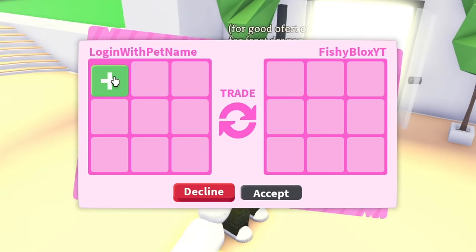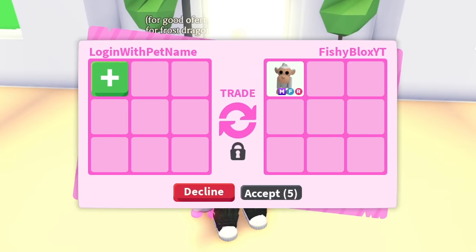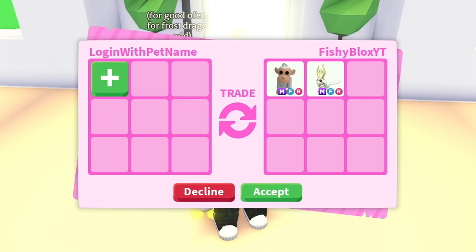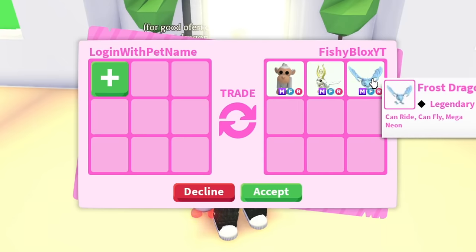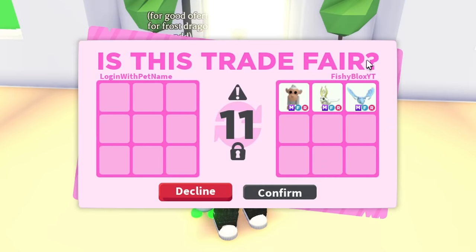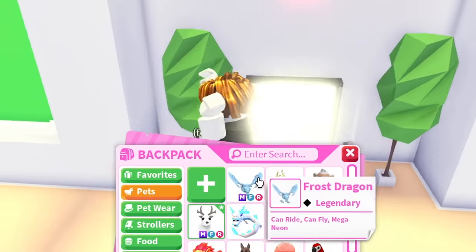Take number three, guys. So far everyone has failed to log into the account — we haven't been disconnected once. But I think it's time to make this challenge more juicy. The longer it takes, the more pets we're putting on. We're gonna put three mega neon pets on this account, including a very special one: the mega frost dragon. We're also adding the mega albino monkey and the mega gold horn. I'm gonna name this mega frost dragon 'adopt me one.'